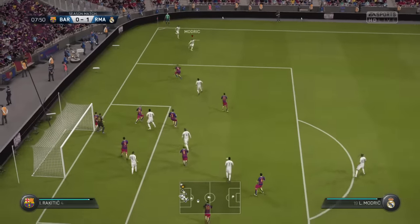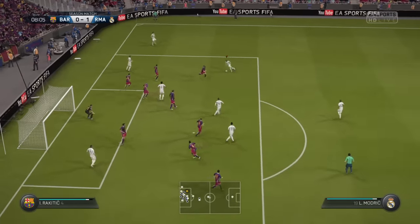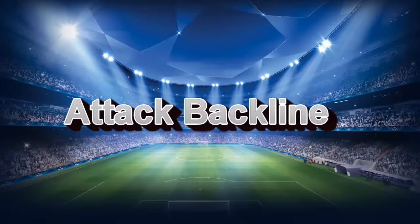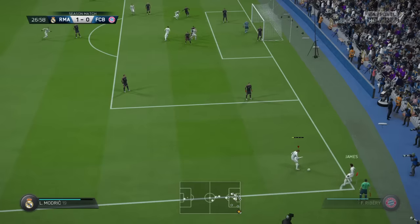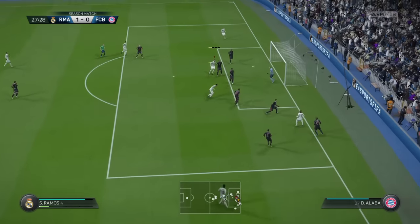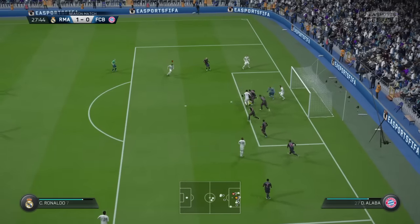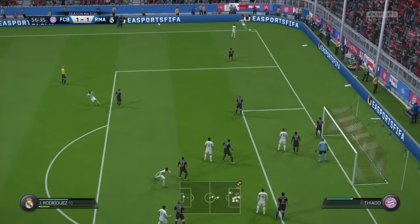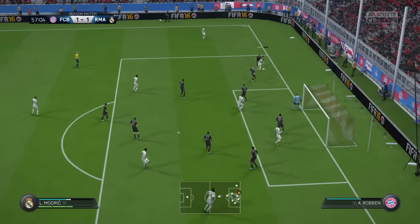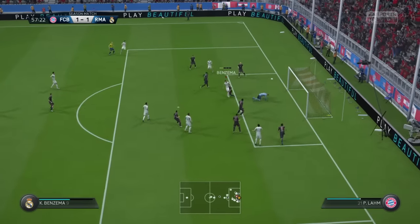The best thing about using this move is to look where the space is and then accelerate into it with the No-Touch Dribbling Boost. You have to look for space or for gaps in the defense to go through. Here with Modric as well — we went to the bottom right and then attacked the space with the No-Touch Dribbling Sprinting Boost, not just running into that space regularly. It's also a great move to attack the back line.